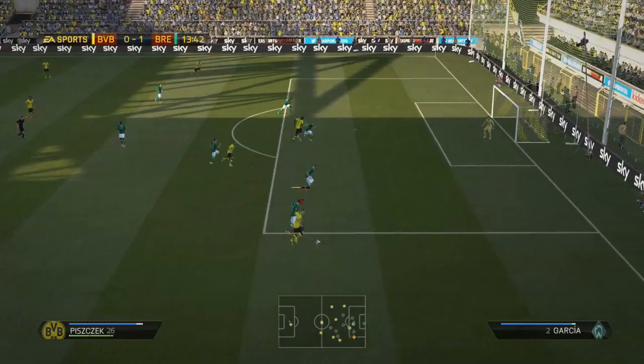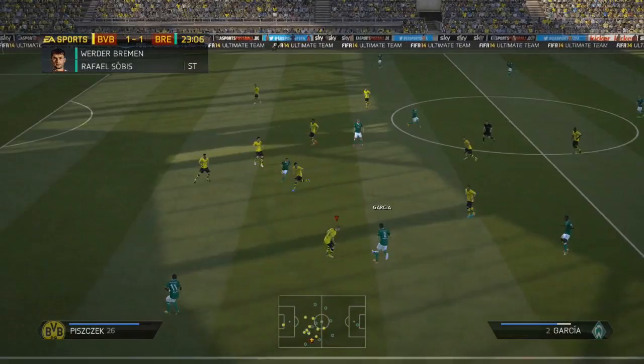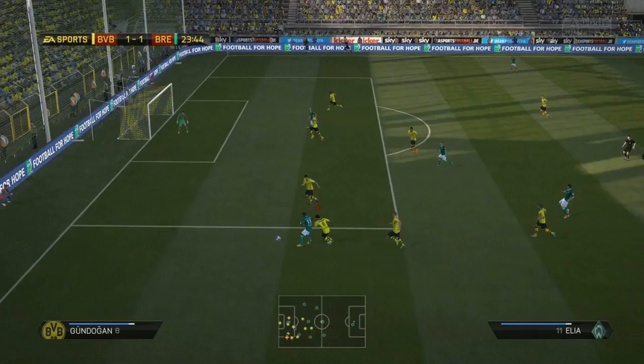Piszczek does the work down the right-hand side after some nice interlinking passes, stands the ball up, up goes Adrian Ramos, and into the back of the net goes the ball. He's been a fantastic acquisition to the side. I'm really, really pleased with the way he's putting the goals away — he's been a perfect replacement for Robert Lewandowski as far as I'm concerned.